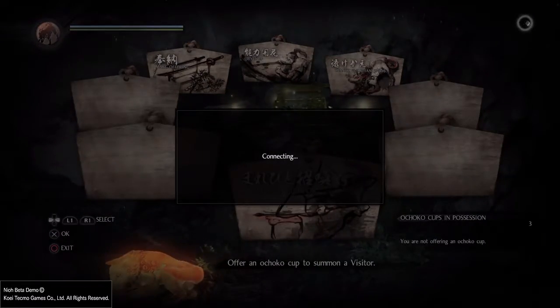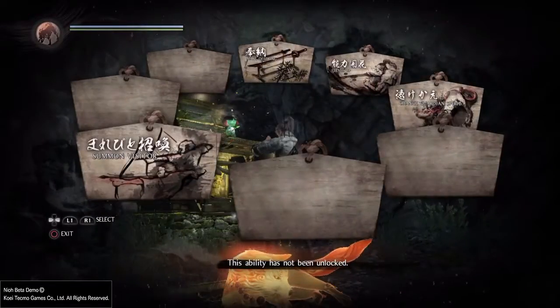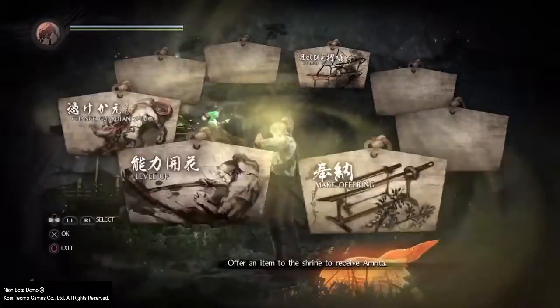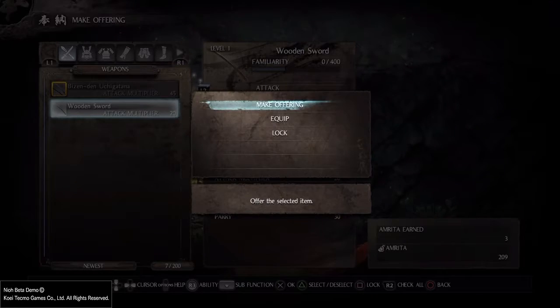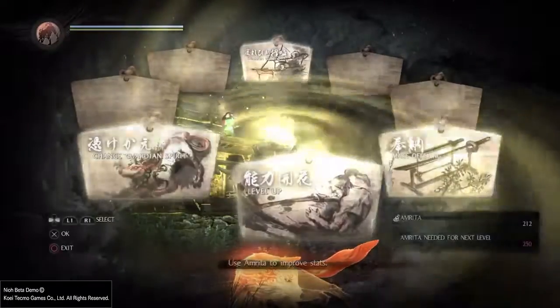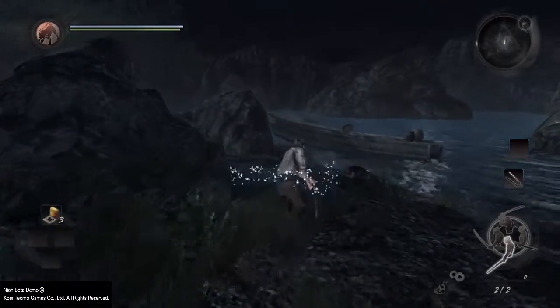Summoning a visitor — oh, that's like multiplayer. Can I actually level up now? Yeah, so I just gotta make an offering. I'll give him my wooden sword. Do I have enough now? I don't have enough to level up yet. That's pretty cool overall.